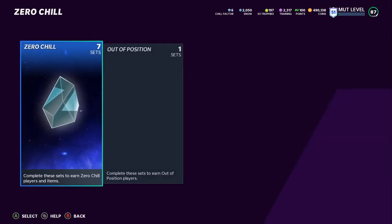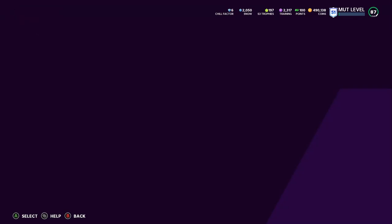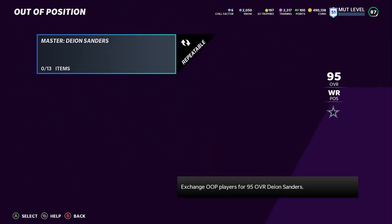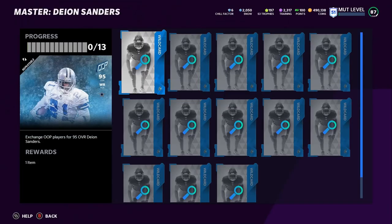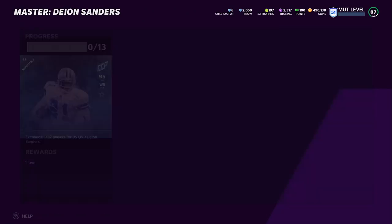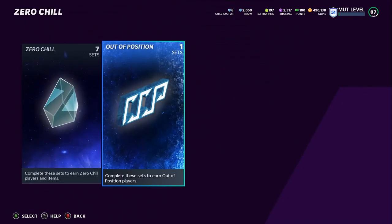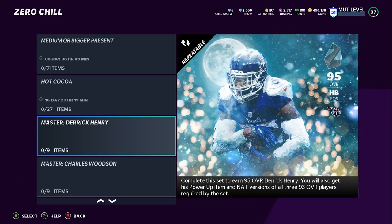We're going to go over the sets I'm referring to — any of the master sets. I'm going to go for the best ones first: we have Derrick Henry, Charles Woodson, Bobby Wagner, and then the Deion Sanders set. For starters, I don't recommend you do the out-of-position set yet, because you don't get your free out-of-position player just yet. I recommend you start with either the Charles Woodson or the Derrick Henry set.